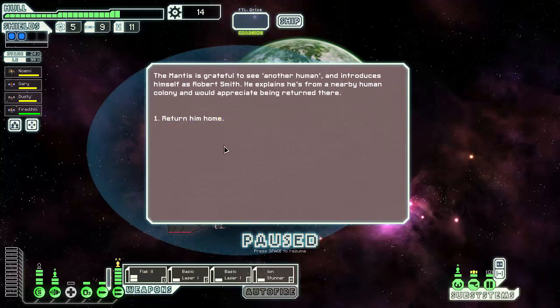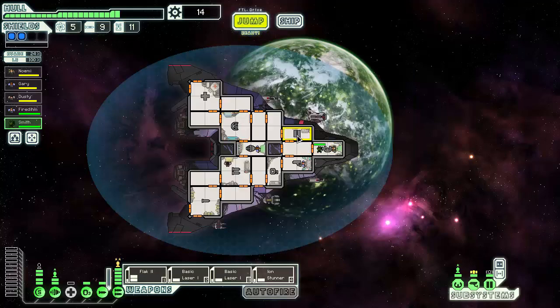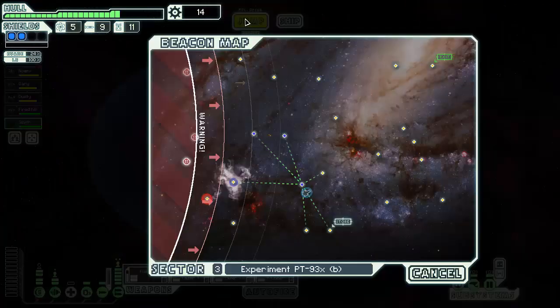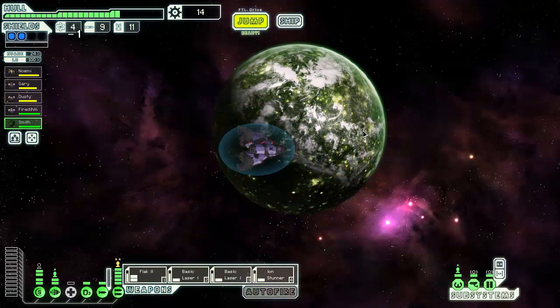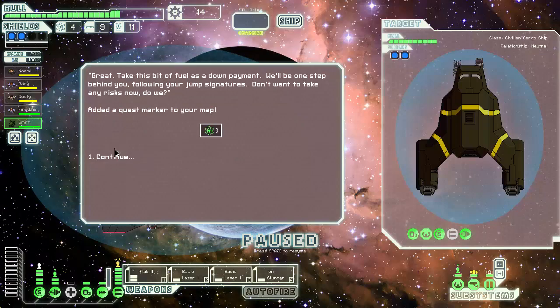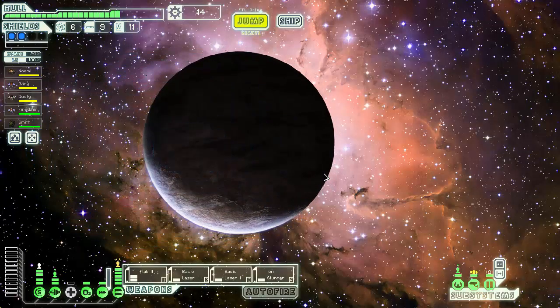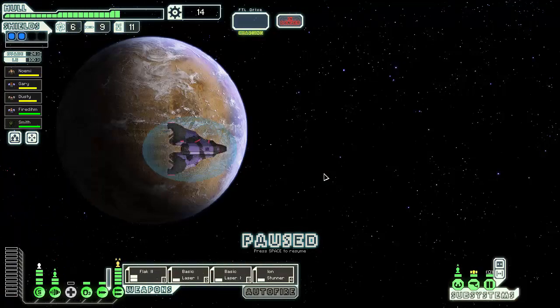I've got plenty of humans to go around. The Mantis is grateful to another human and introduced himself as Robert Smith — he explained he's familiar with a human colony and would appreciate it if I returned him home. Do I want my engines upgrade or another crew member? I'll take another crew member. Still no combat — and I'm kind of running a little on fuel. There's the fuel bit taken care of, but we're still not gaining any scrap for this entire sector.